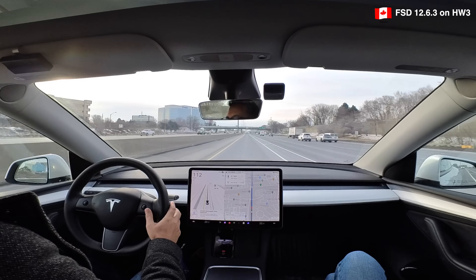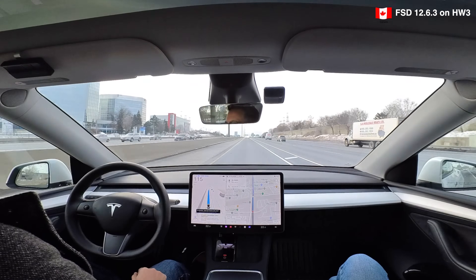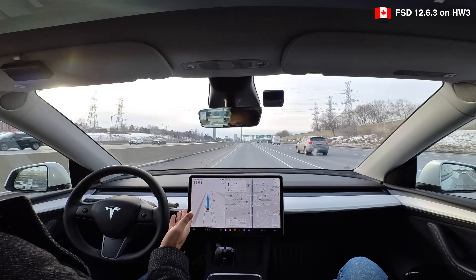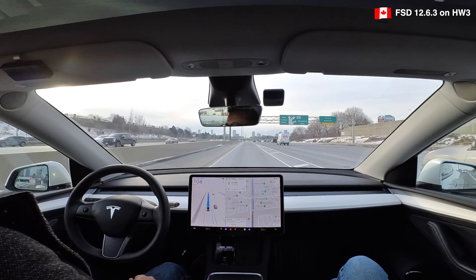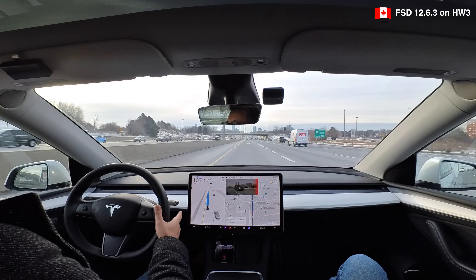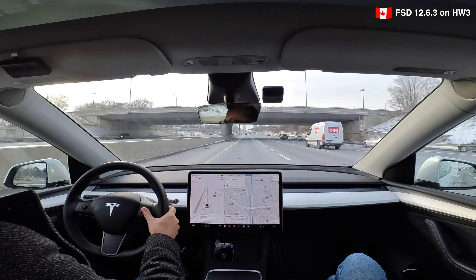I'm going to disengage because I'm holding up traffic continuously. What I'll do is disable FSD, hit the accelerator to get back to 116, then re-enable FSD to see if it holds the speed this time — maybe it was just a blip. Again, take a look at the speedometer — no cars in front of me — and look, it's dropping. Nothing in front of me, 106, 105. Very frustrating. If I can't trust it to manage speed properly, it's not drivable.